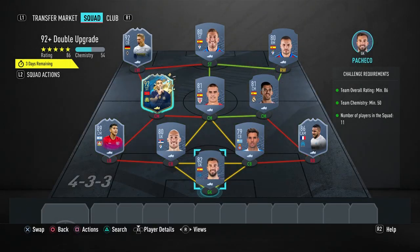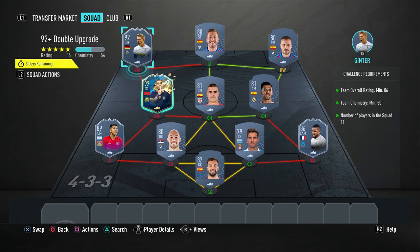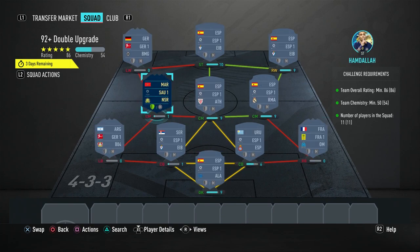What we're turning in makes it quite repeatable — it's two 92s, an 89, and an 86, and none of them need any chem so anyone could be swapped out. If you get two rubbish 92s, recycle them back in and go again to see if you can get something better, using some of the other repeatable SBCs to get the 89 and 86.